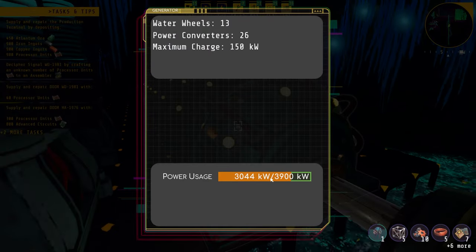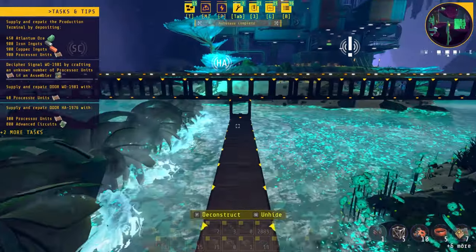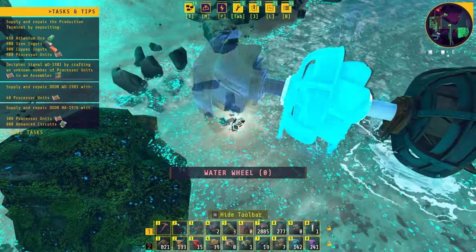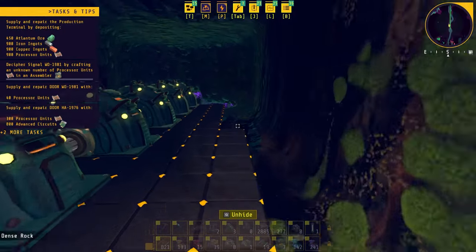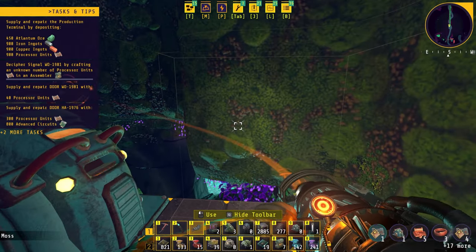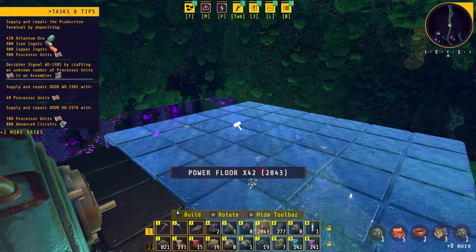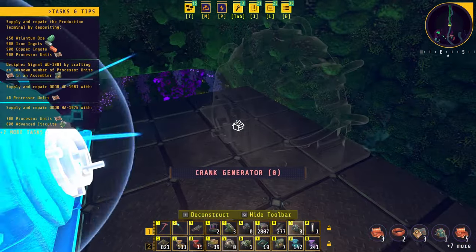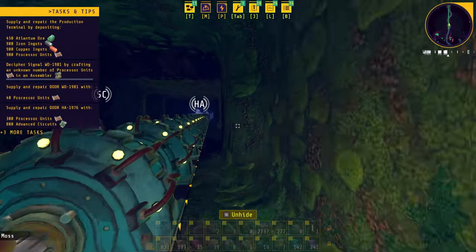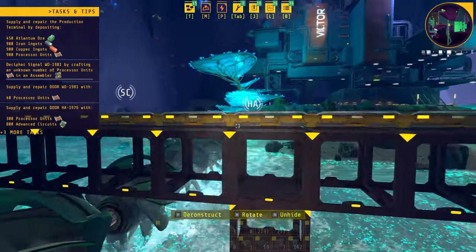This power won't last for much longer, but at least for now we don't have to crank every two seconds. We still have a bit of room here, so because we just added three more water wheels, we should be able to add six more crank generators. We'll do that real quick. Now we're starting to have a little bit of extra power, and the beauty of this is we'll be able to upgrade these later and not have to worry too much about it.